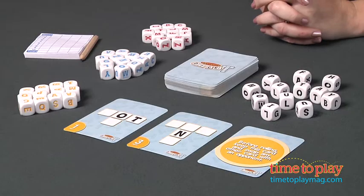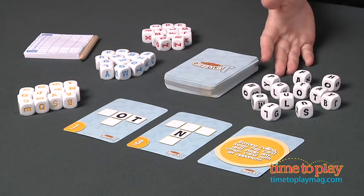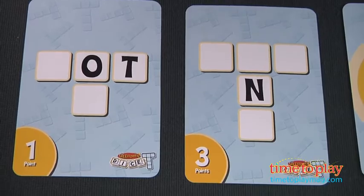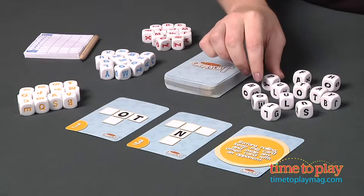All players roll their dice and complete the crosswords on their cards by making words using the letters they have rolled. I've already rolled my dice and I'm going to try to do my crosswords. As you can see, some of my crosswords already have letters in some spaces. There are wild spaces and the crosswords can be 2, 3, 4, or 5 letter words.